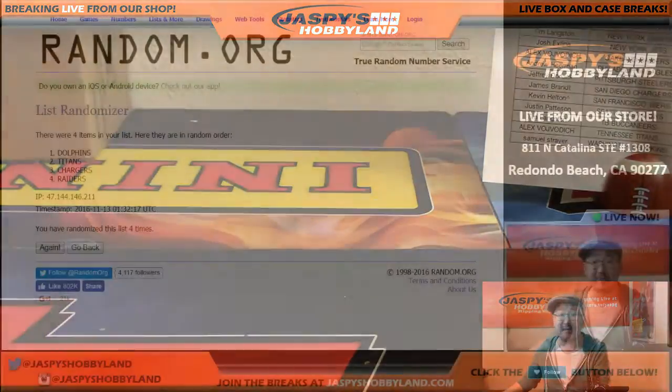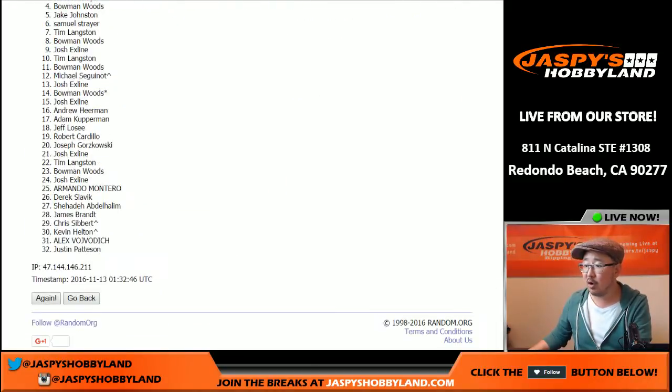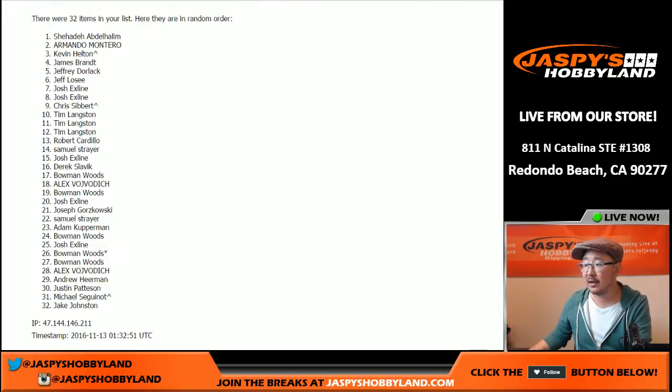And now $75 of break credit on the line. Let's see who's going to get that — winner take all, name on top, after four times. And that goes to Shehadi after four times — $75 of break credit coming your way. Thank you very much, everybody. This was break number 56 of 2015 Topps Supreme Football from jaspishobbyland.com. The next break will be in the store. So break more with me, Joe, next time. We'll see you later.